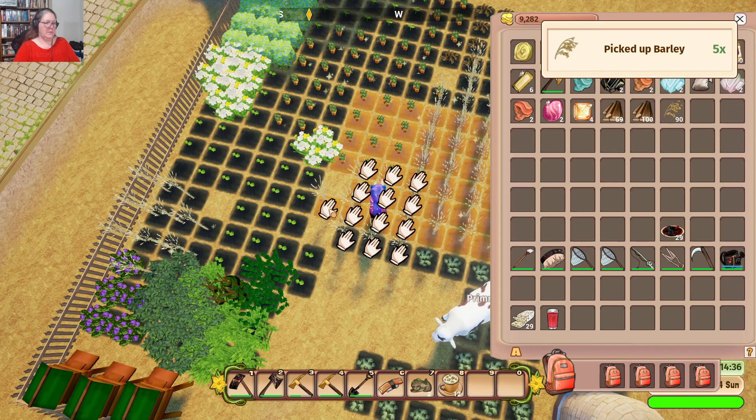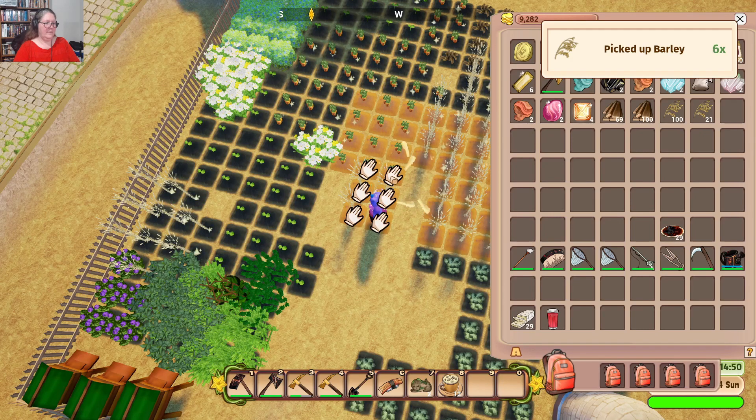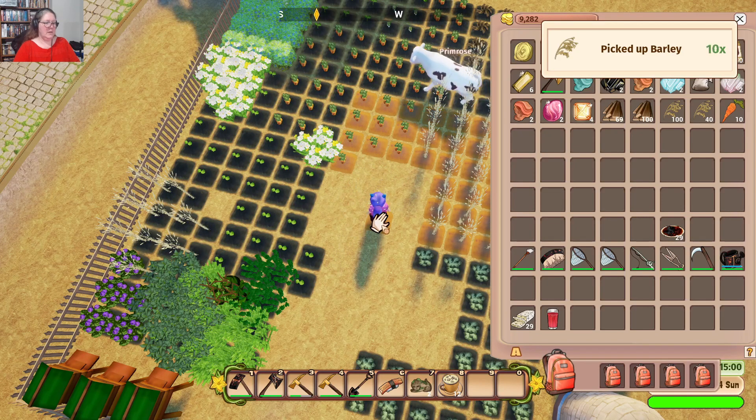I'll probably get a better idea when I go and process it. This carrot is just working so hard — we have carrots now. The reason I want carrots is for our recipes, because we're going to go on a bit of a recipe hunt. I wonder if there's carrot juice.